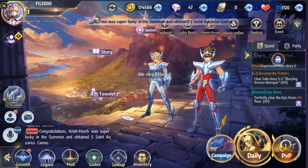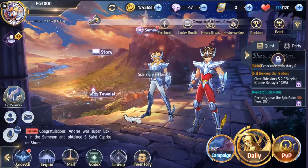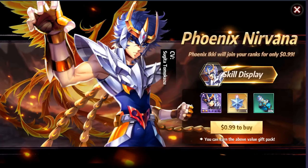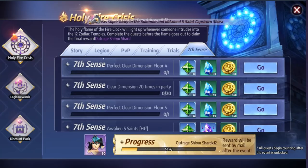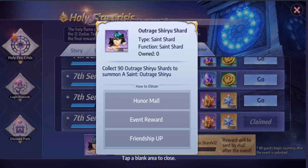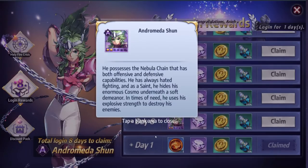Since the game just launched, you have the Lucky Booth — I find it funny that it's called a daily reward but you have to pay for it. You also have the Nirvana deal where 99 cents gets you a character, some EXP juice, and a summoning crystal. There's the Holy Fire Crisis event where you hit milestones and get tons of rewards including a character. There's also an eight-day login bonus where you get a character at day three as well as day eight.